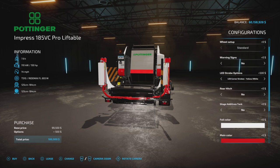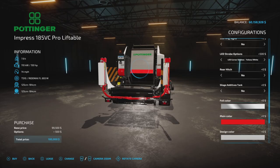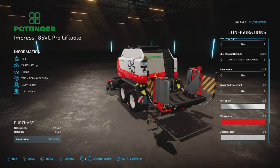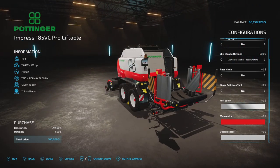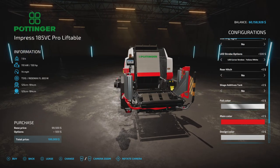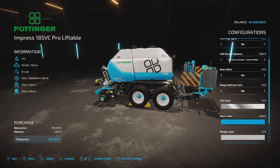Same options as the other baler. Silage tank: yes or no. Foil color — we have a bunch of awesome-looking colors. You can even make it stainless steel. However, if you choose stainless steel, it's not going to transfer that color to the bales for some reason. Main color — we'll make it blue.